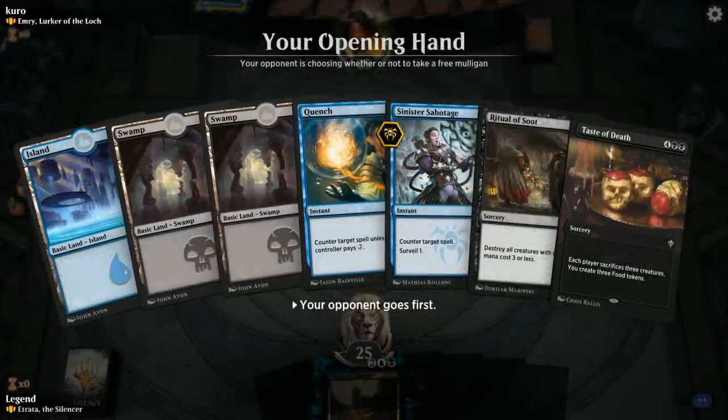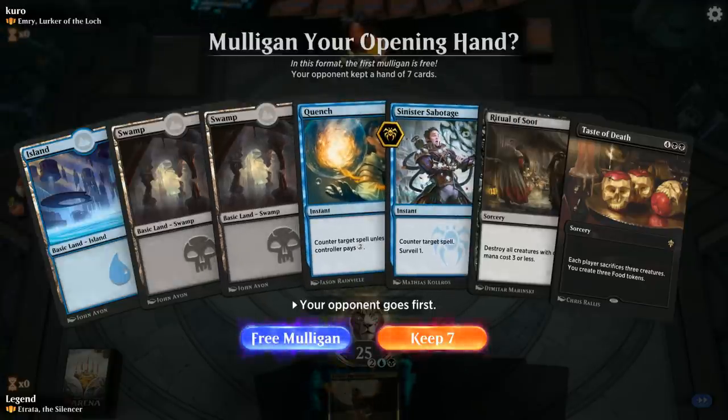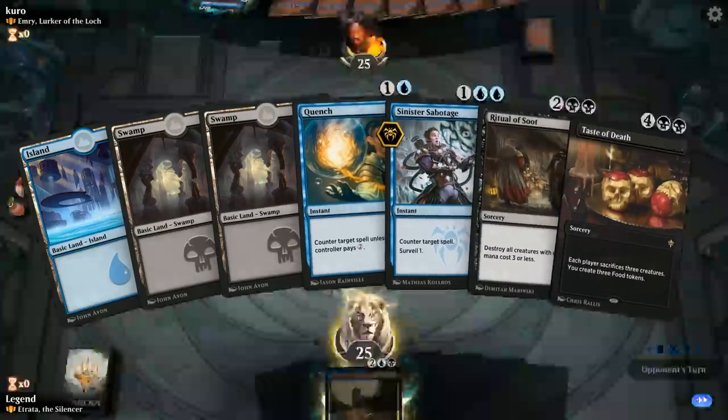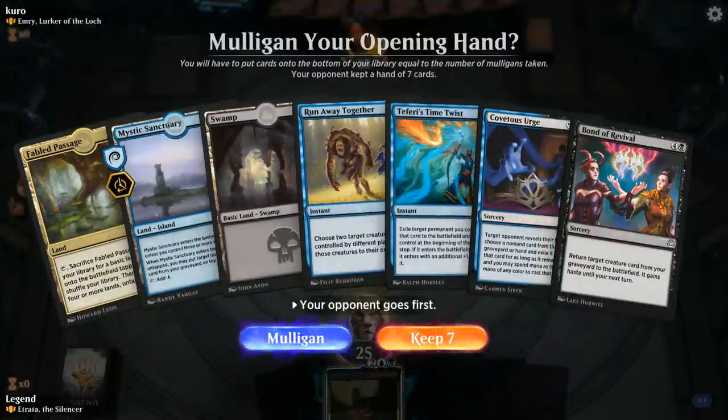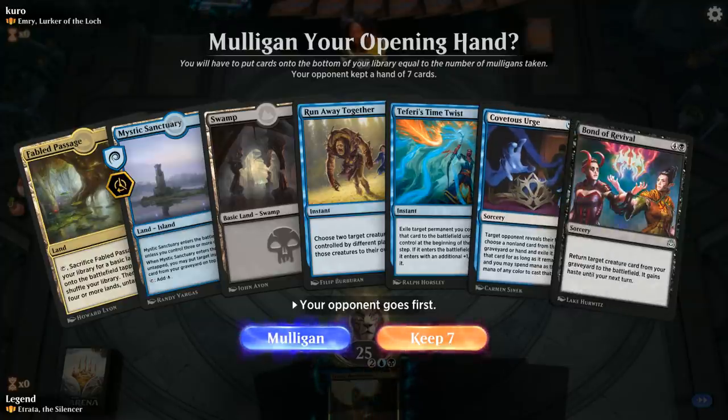We're up against an Emery deck, so expect some artifact synergies. The sweepers are good in certain matchups but I don't think this is one of them — don't love this hand, so we'll take our free mulligan. This one is a little better: we've got Runaway and Time Twist to flicker and bounce Etrata, no mana ramp, only three lands, but hopefully we can draw more. The Covetous Urge should be okay too, so we'll keep.